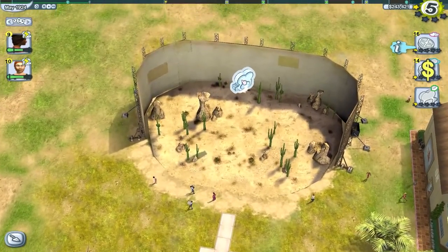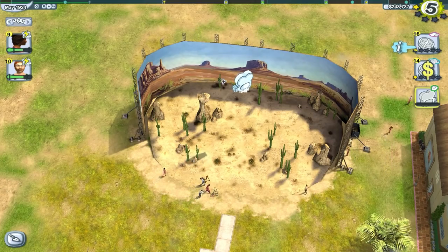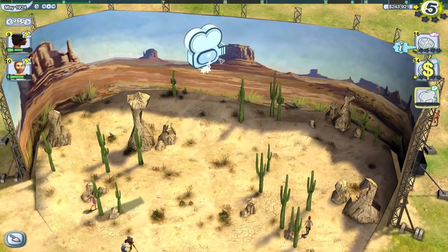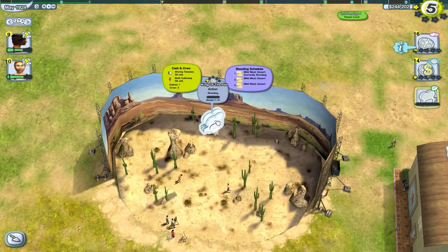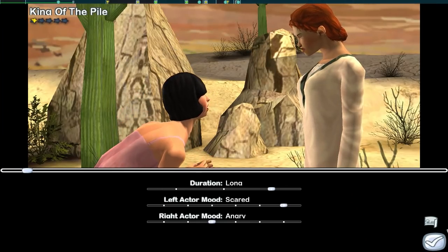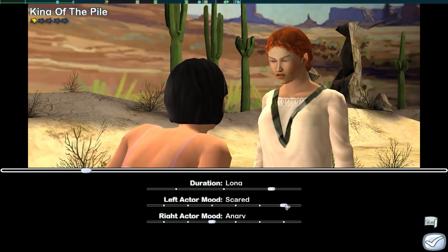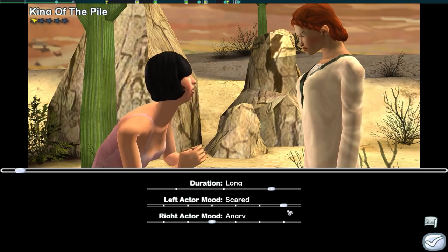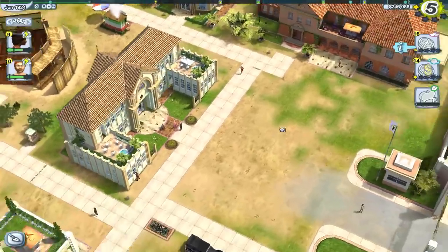The background's changed — I always think Back to the Future 3 for some reason. We have one extra and two crew, and the shooting schedule says wild west desert all the way through. They're actually shooting it now — if I double-click you can see what's getting made, what will come out in the final product. You can change these sliders to say 'I'll be really sad' or 'scared' to make minor alterations as it's being shot.